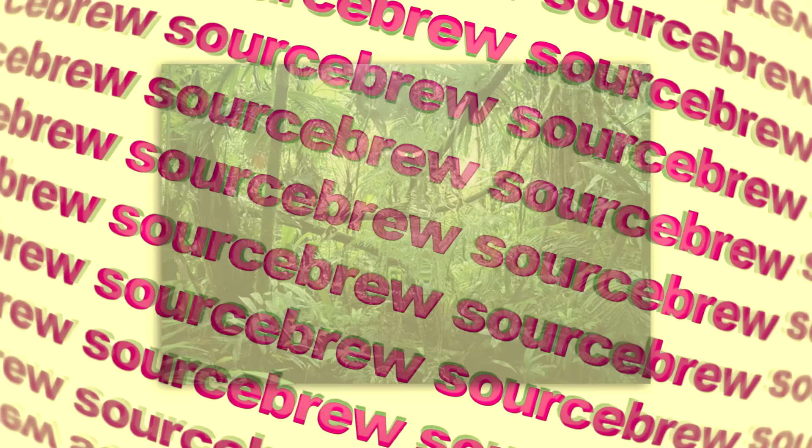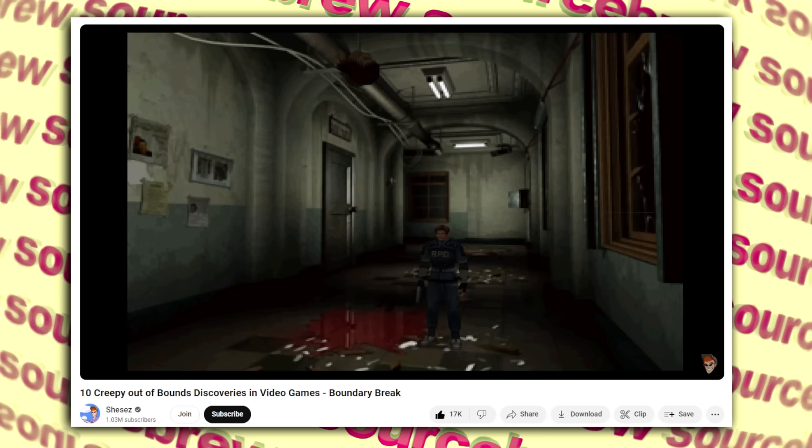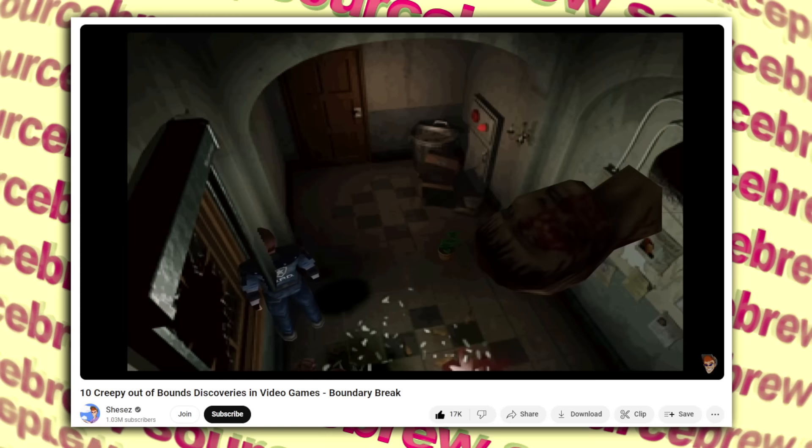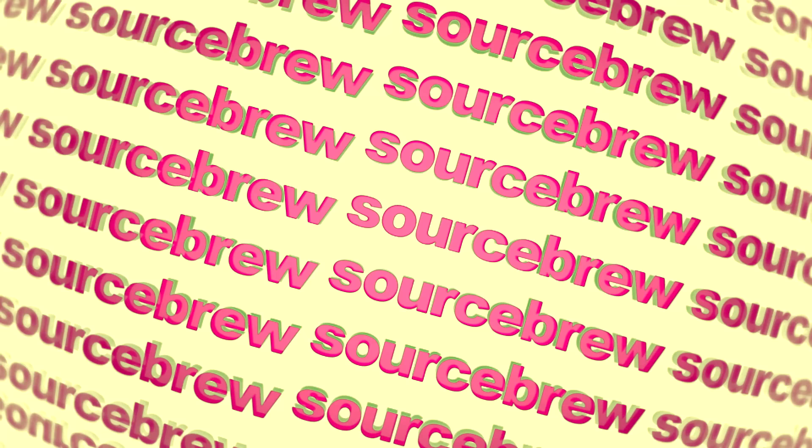Decapitated Head — Resident Evil 2. This is one of the most unsettling out-of-bounds discoveries on the list. In Resident Evil 2, when you encounter the first licker enemy in the game, you'll probably be too busy dealing with it to notice an object barely visible and out of view in the top-right corner. But some people did notice, and by forcing the aspect ratio or moving the camera, you find a decapitated head — which was what was dripping blood in the scene and was originally meant to fall to the ground during this sequence, but was cut for being too graphic even for Resident Evil at the time.